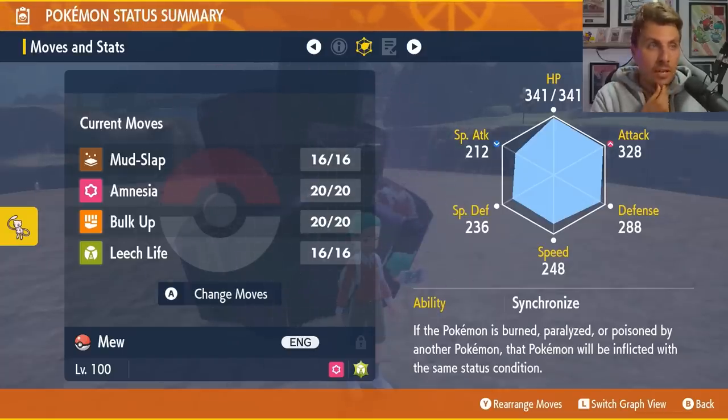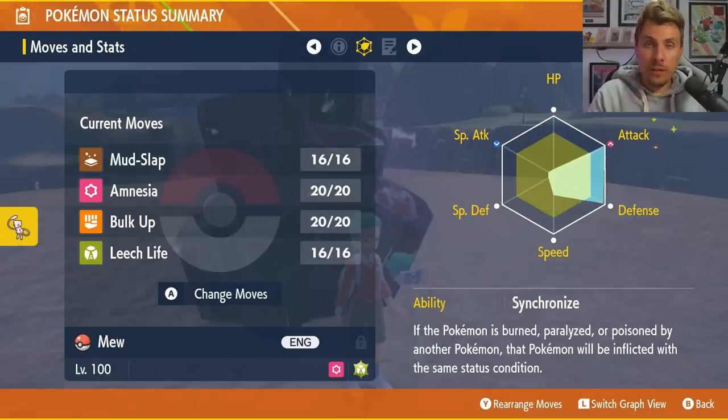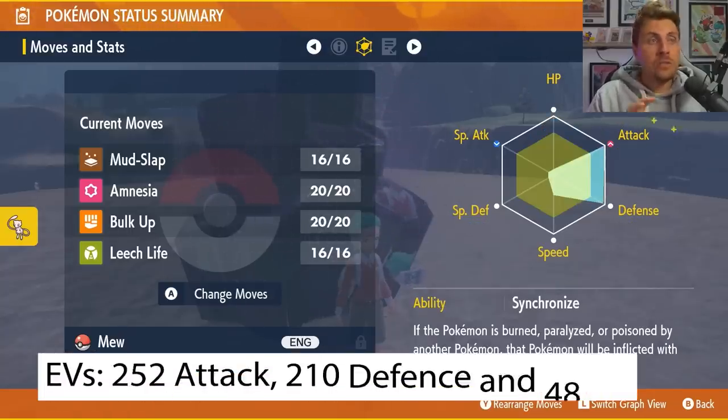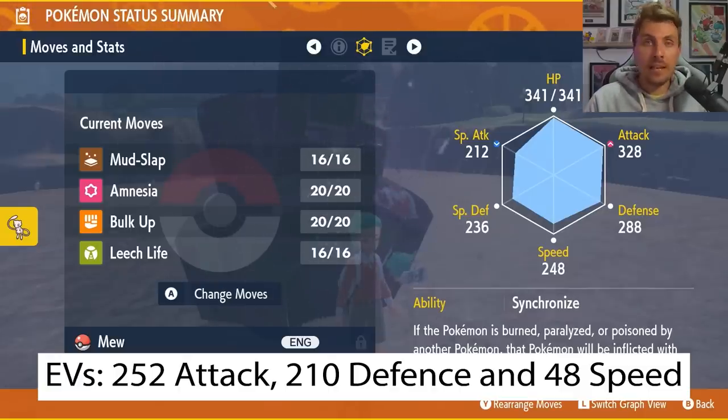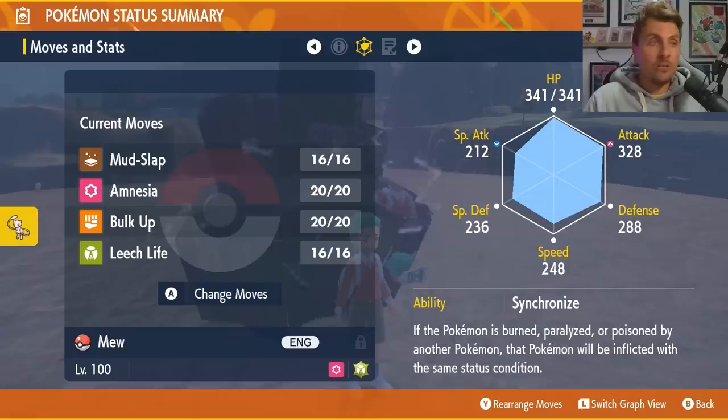Synchronize is the ability — that doesn't change. Adamant is the nature on the Mew, and the EV spread is 252 EVs in Attack, 210 in Defense, and 48 in Speed. All of the build details will be down in the description if you want to take a closer look after the video to make sure you've got the build right.